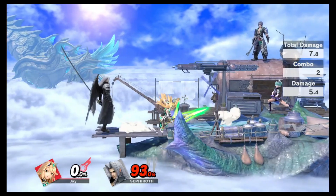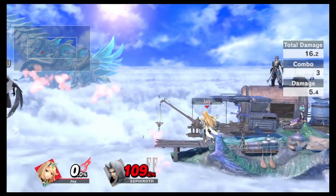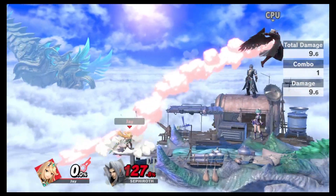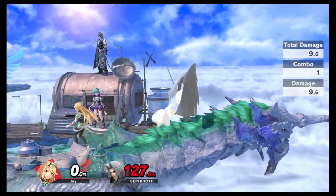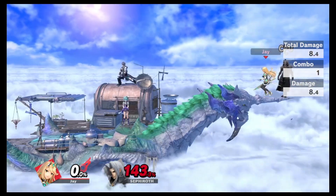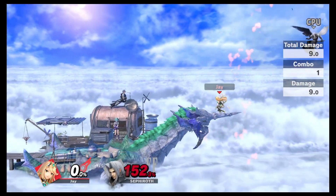If you just tap up B lightly it's one big laser, but if you do the full one you get multiple hits. Now Mythra's down air doesn't spike - Pyra's does. Forward air, back air - whoa, what a hit!